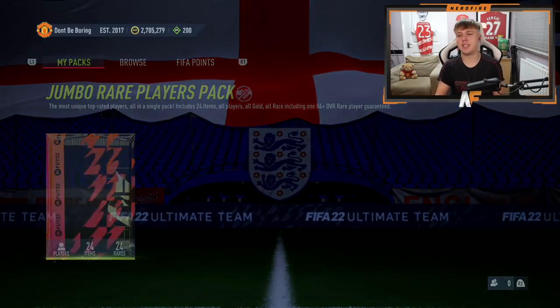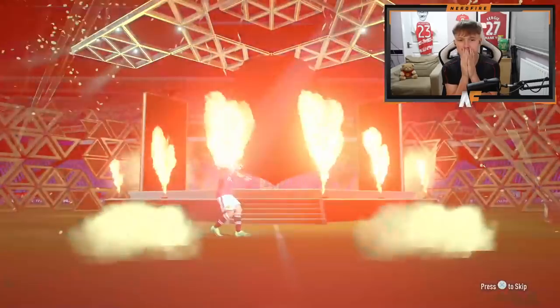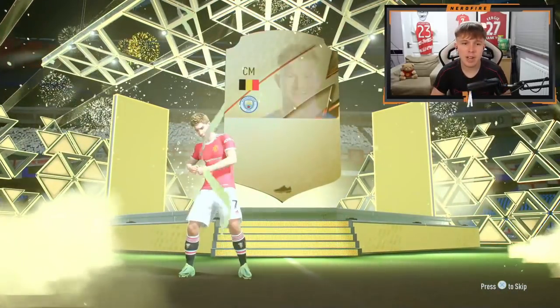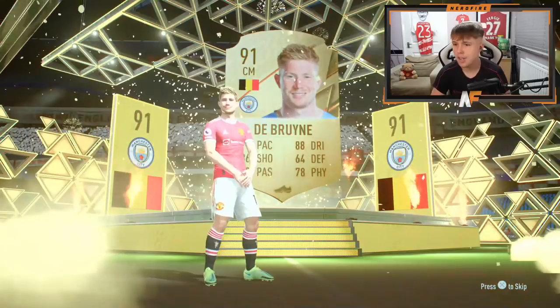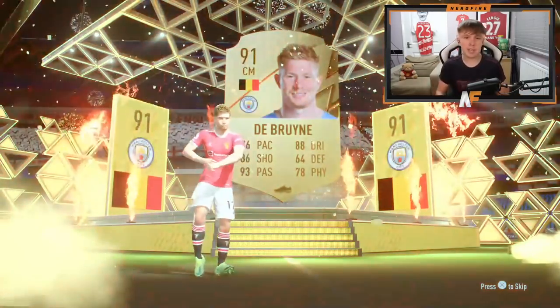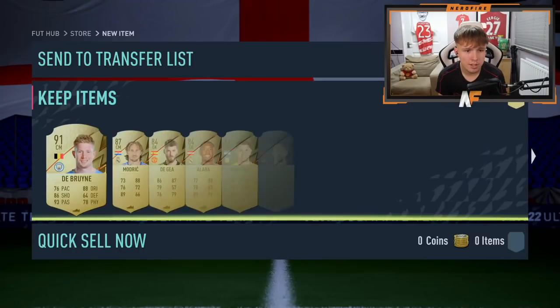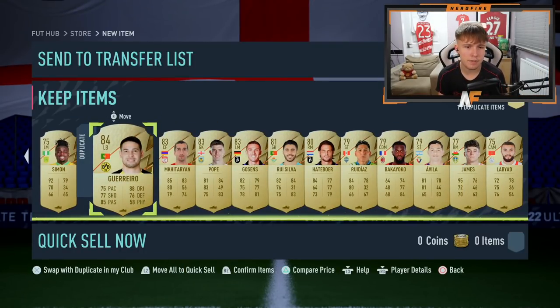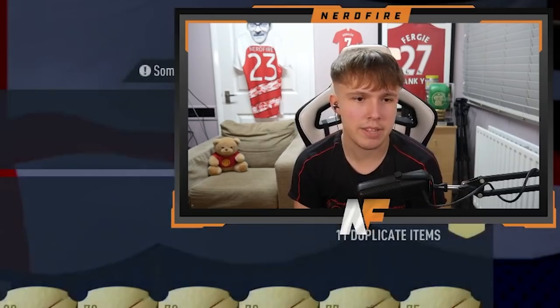Moving to the 100k pack — 91-rated KDB! Not a Team of the Week card but great fodder, we'll take it. Behind him we get a Modric walkout as well, then a couple of 84s. Not a bad pack overall — not the worst we've seen.